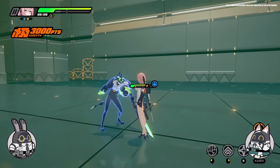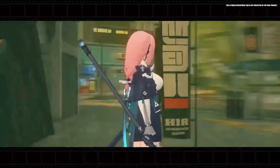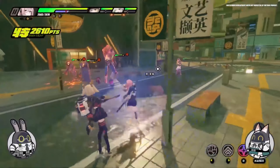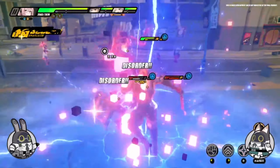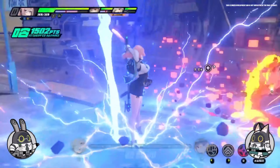Now, let's see this in action! In combat, you can switch Yanagi in to unleash her EX Special Attack after her teammate triggers an Anomaly, dealing extra damage while applying debuffs.